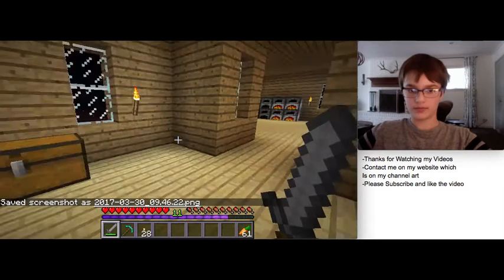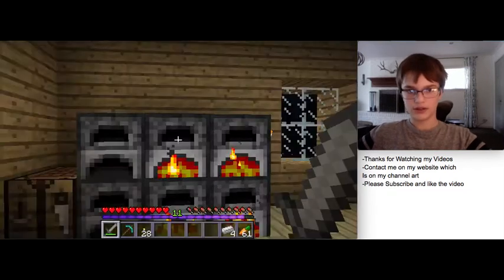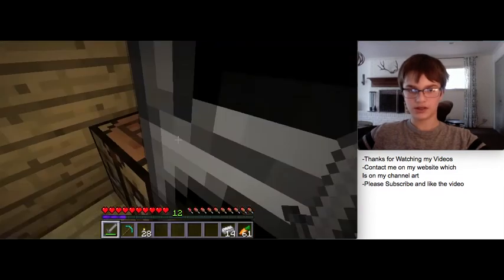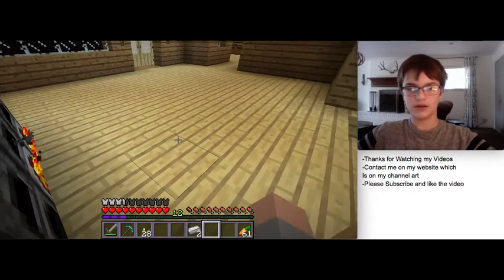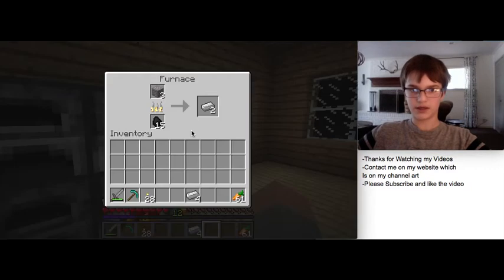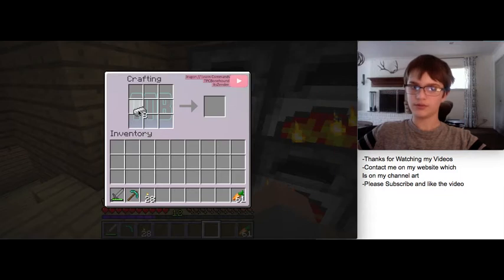We got an ender pearl, which will be nice - while I was building I killed endermen, and that will be nice because that's one step closer. Let's grab all of the iron. We can use that for good stuff. I now have legs and a helmet, just need to get a chest plate and a sword. Here's our chest plate - we don't want a pickaxe, we want a sword.